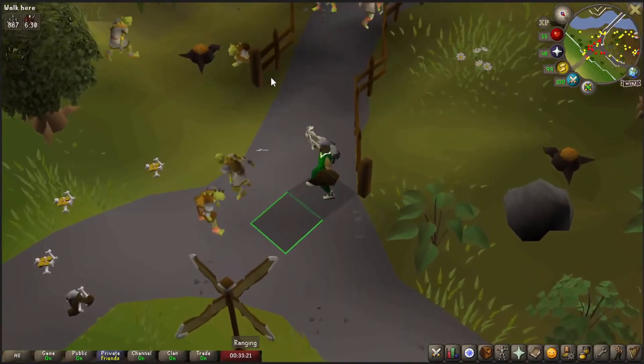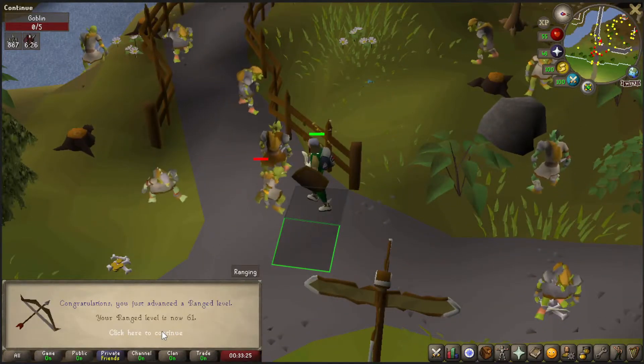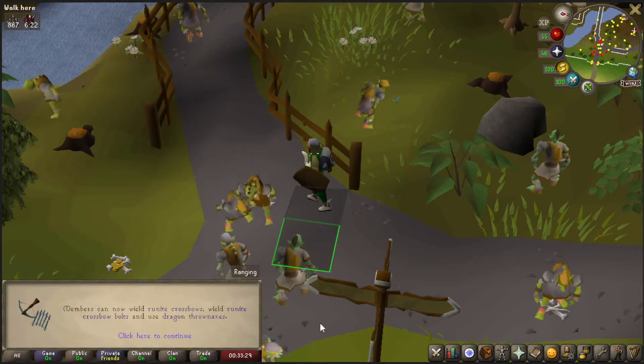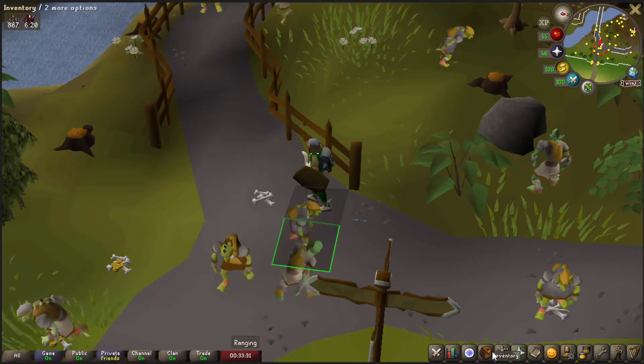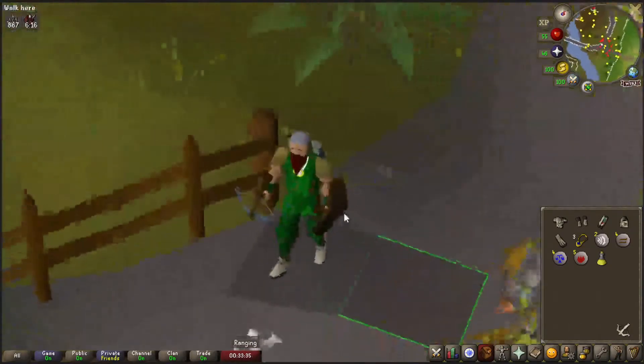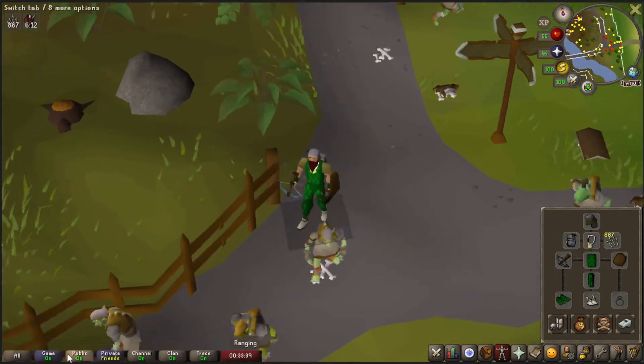With this last goblin kill — didn't one-shot it, please one-shot. There we go, 61 range, and can now equip the runite crossbow. I got so lucky on a crazed archaeologist drop. I'm able to wield this rune crossbow — awesome. Unfortunately, I don't have the bolts and I can't even use this.